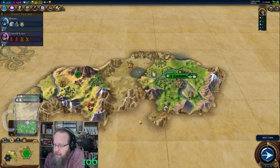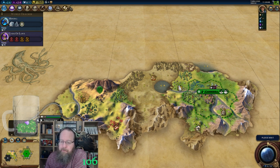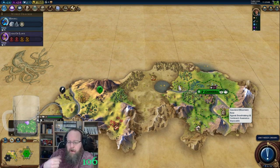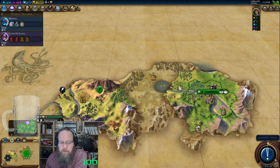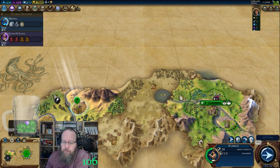How many turns before Barbarians start spawning on deity? They spawn first turn. You can literally have Barbarians on the map turn 1. They continue to spawn for the first few turns until the map has a certain number. Then every time a Barbarian post clears, it attempts to reestablish another Barbarian post somewhere on the map, and as long as there's room for it. Towards the end of the game most of the map's taken up so there's not really a lot of room for them.